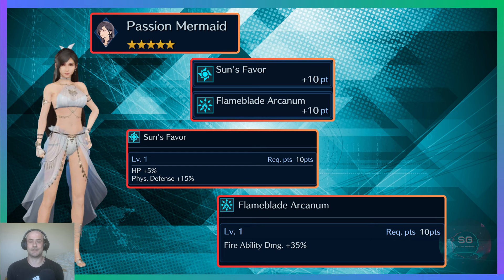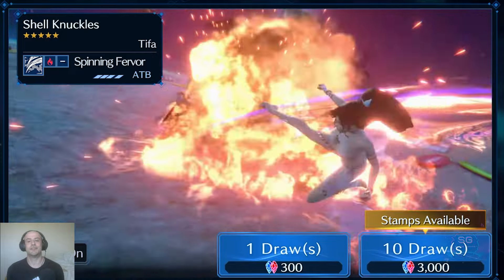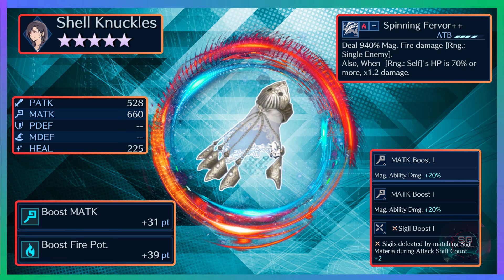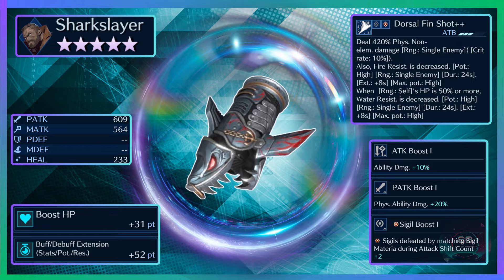Those abilities have been added to the slide so you can see what they do. Tifa's weapon is the Shell Knuckles, which looks really cool, and here you can see all of the stats, command abilities, and all of the info in one place for Tifa's new weapon.